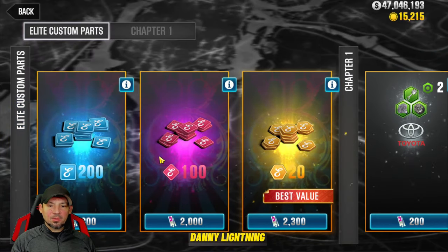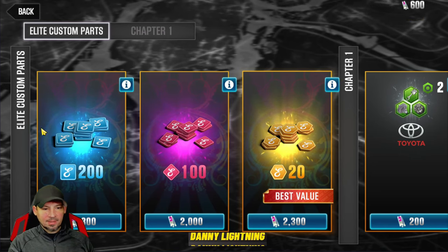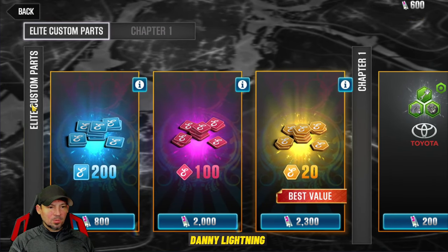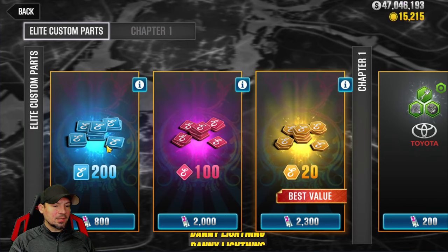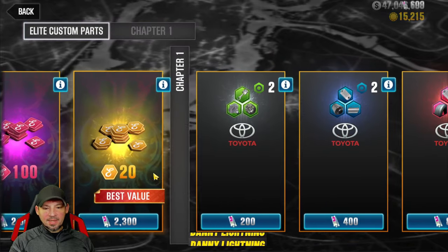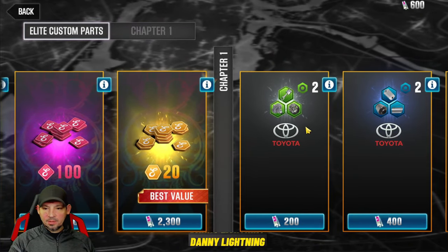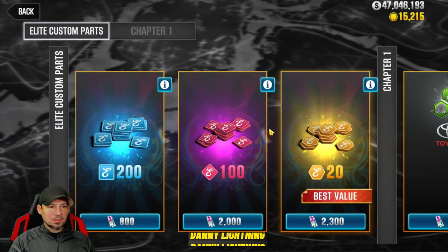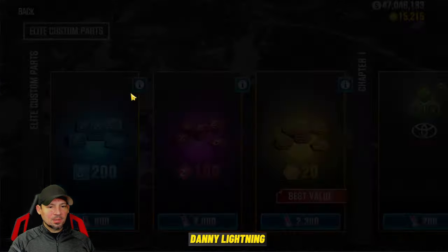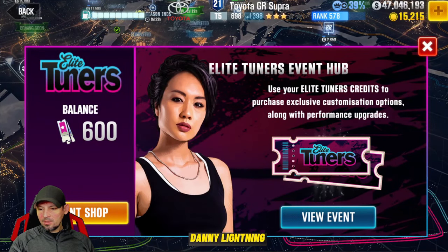There's also the Event Hub — click on it and go to the Event Shop. Running the Dress to Impress event gives you event tickets you can spend in this shop. I already spent around 400–600 tickets and bought a set of green elite tokens that's now gone. Right now I've got 600 tickets left but there's nothing in the shop I want to buy, so I'm saving them. There are all kinds of ways to get green tokens.